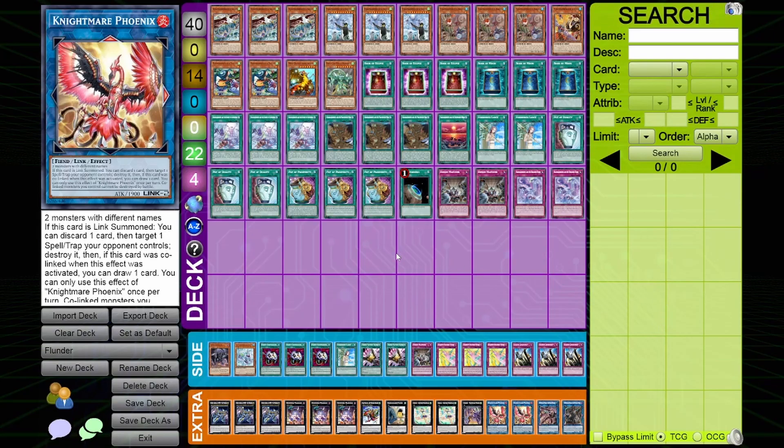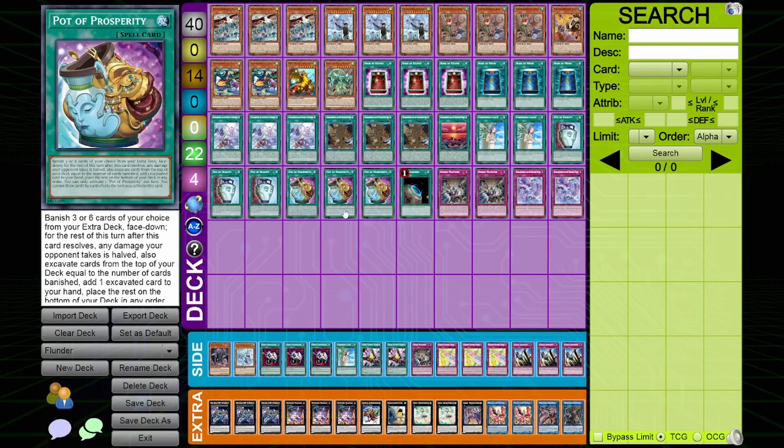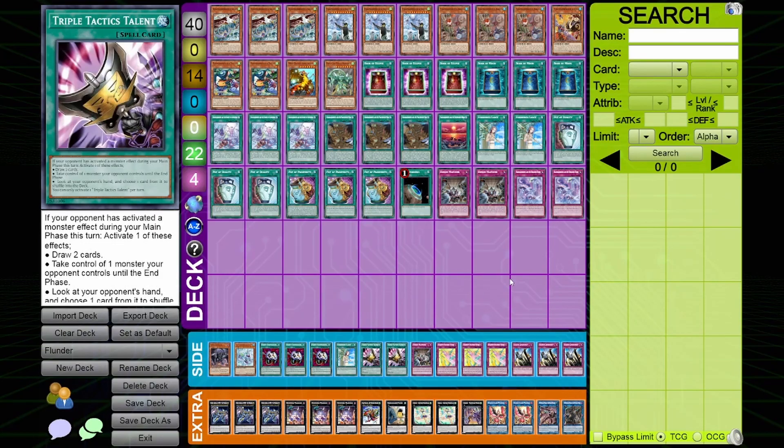Overall, I think this deck actually has a very decent place in the meta that a lot of people just aren't accounting for. This deck plays around Ash Blossom really well with chain blocking too, so if you play it well I definitely see this deck having a place. I hope you guys enjoyed this deck profile and the explanations. I'm sorry for saying budget with Prosperity in the list — I can't reiterate enough how important that card is. You can probably get this entire deck for less than $150, which I think is a very solid price for a competitive Yu-Gi-Oh deck. Please subscribe and I'll see you in the next video.